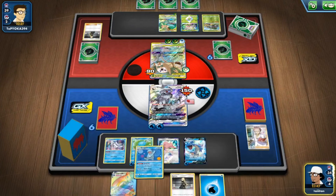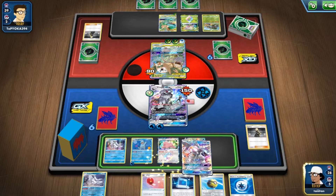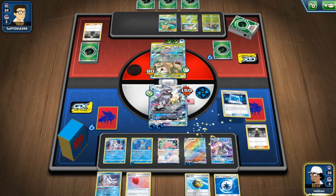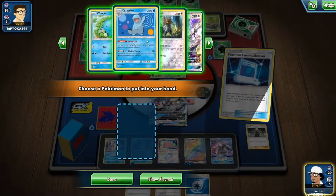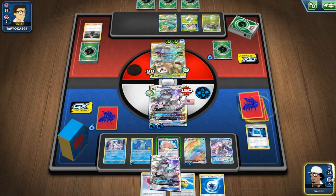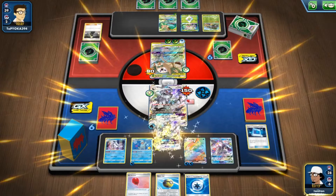Attaching another Water energy and then using Lapras V Max with Cynthia. Got Palkia! Another Frostmoth too. What evolutions do we have — another Silvally! Brilliant.